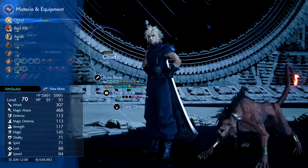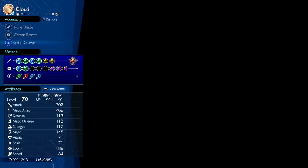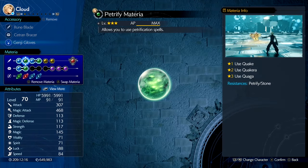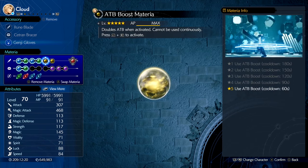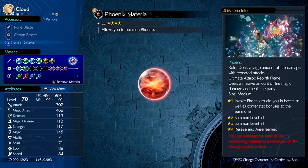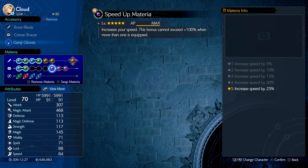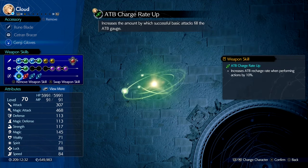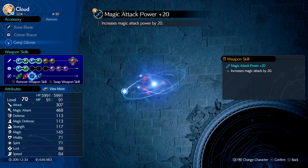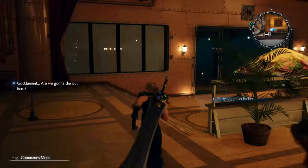So I'll show you my build now. Cloud has the Rune Blade and Genji Gloves, and any armor piece which gives you five slots. MP Absorb linked to Petrify, Magic Focus linked to Petrify, ATB Boost, Enemy Skill. Summon is Phoenix. First Strike and Magic Up. Speed Up — which you don't really need — and Petrify linked to Magnify. Also ATB Charge Rate Up, 4 Power Magic, Magic Power plus 20, and Attack Power plus 20.